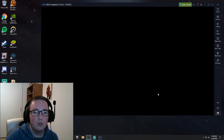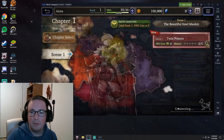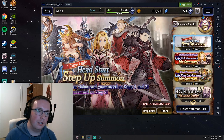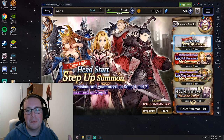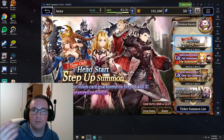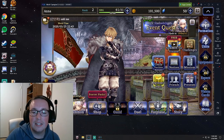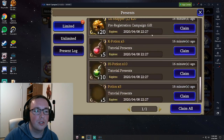After that first summon, you get tracked into more tutorial stuff. Once you complete your first story mission, it takes you through a few more tutorials in the main menu teaching you about units — how to level them, how to limit break or awaken them, or level their skills. Once you're done with all of that, it dumps you out on the summon page once again. You'll see there's a step-up banner here, and we don't have any Vizior right now. But if you check your presents, we have all of our pre-registration bonuses available to select from.